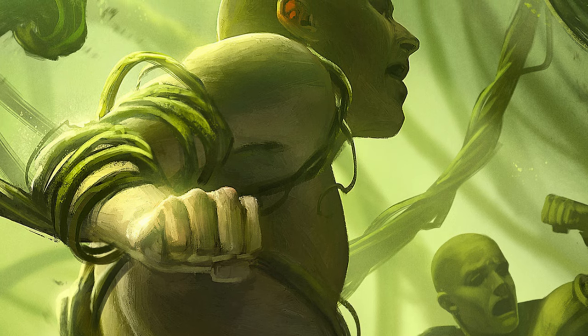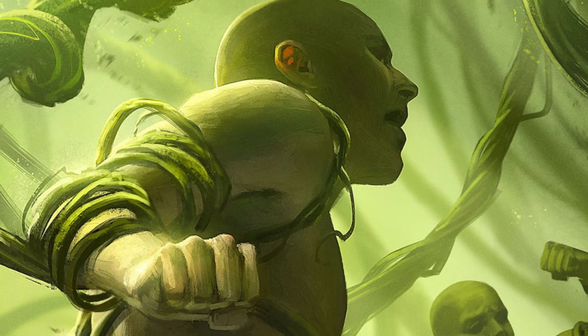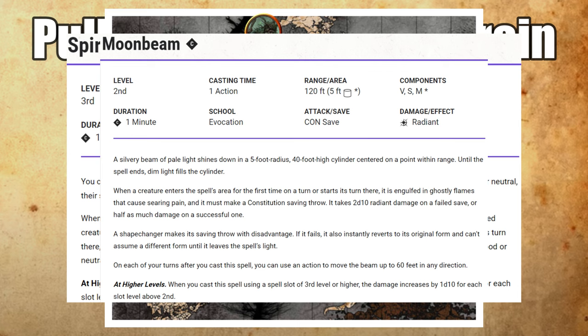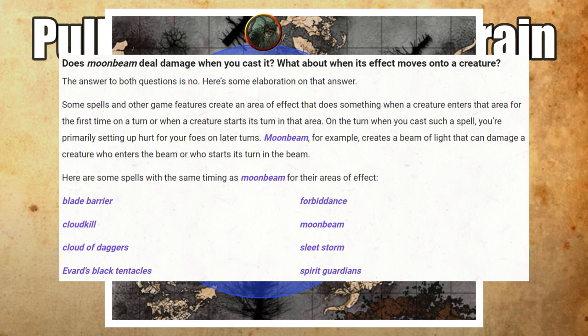There are many other versions of this. Any persistent spell effect that deals damage when the creature enters the area for the first time on a turn works brilliantly with Thornwhip — spells like Spirit Guardians, Moonbeam, Cloud of Daggers, and even Create Bonfire all come to mind. Those spells all deal damage when a creature starts its turn in their area, so you're effectively triggering that damage twice: once on your turn when you pull them into it, and then again when they start their turn there.